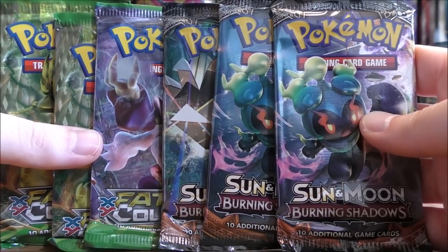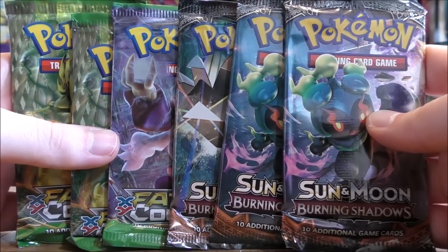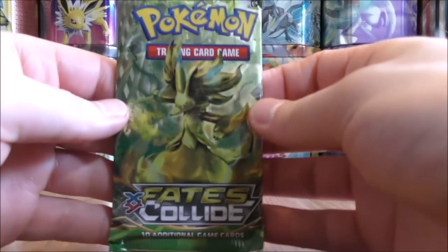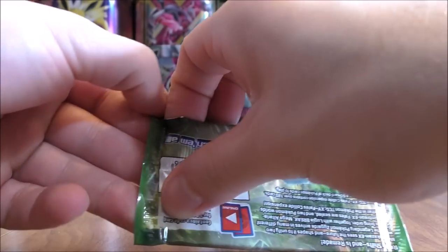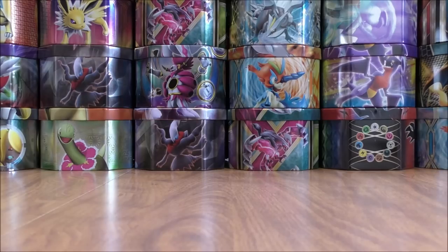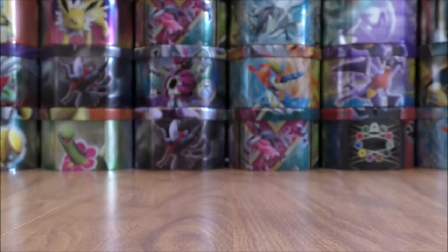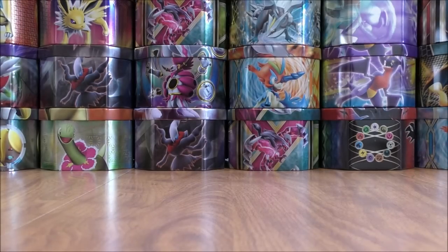I actually purchased these Mini Tins again to try and pull a Charizard GX Rainbow Rare from Burning Shadows. Because of that, I'll open up Fates Collide first, an XY series set. I really do not understand why they're still putting these old packs in new products. I know why they're doing it — because they have a surplus of the packs. They should just print less packs in the future of the newer sets.